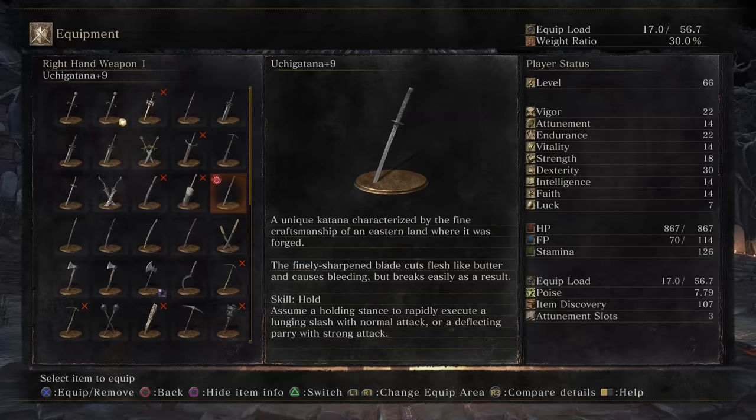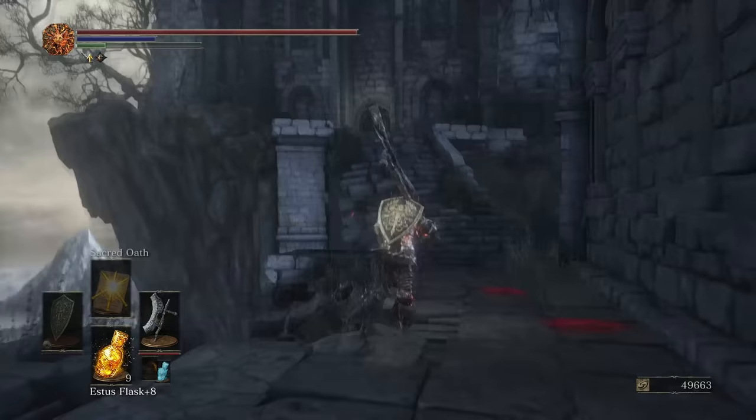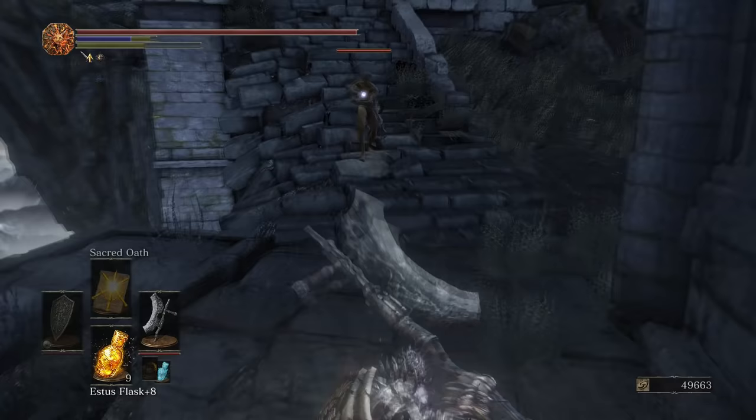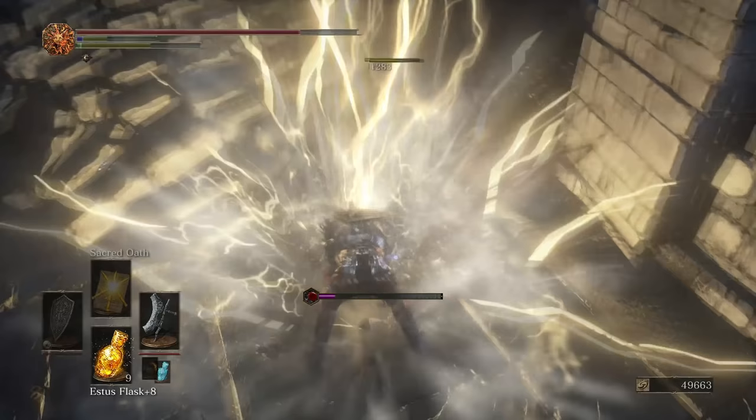The Uchigatana is acquired in Firelink Shrine. Coming from the left instead of going into the shrine, come over to this side and you will see a katana enemy. Kill him and he will drop the Uchigatana. You can actually get this as soon as you start the game and get over here after defeating Gundyr. Just come over to the left — he's going to be a lot more difficult than he was for me, so be careful, he's no pushover.